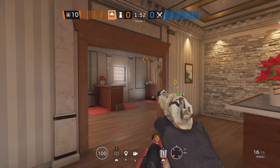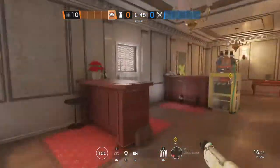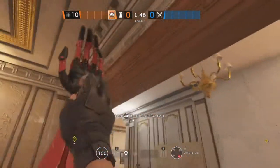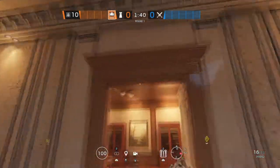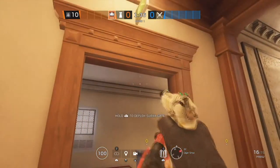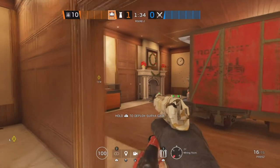The first site on the next map, Café, is Cocktail Lounge and Bar. Starting off in Cocktail Lounge, we're going to put an Aruni on this double doorway. The second Aruni is going to go in Bar on this doorway, and the last one is going to go at the stairs on this doorway.